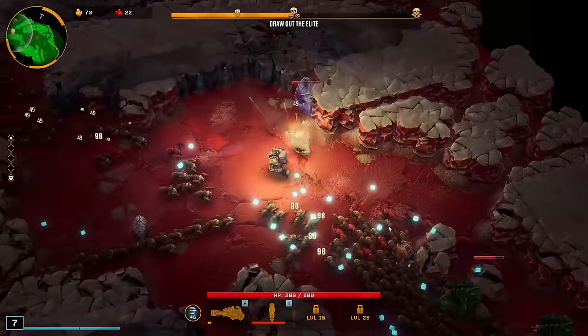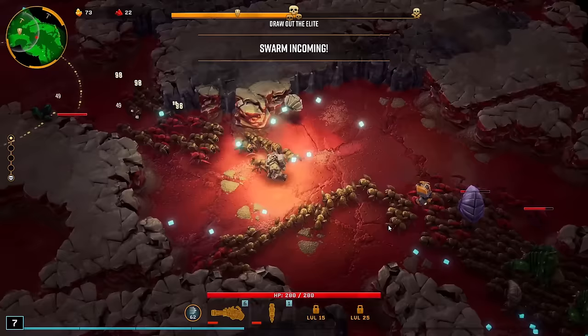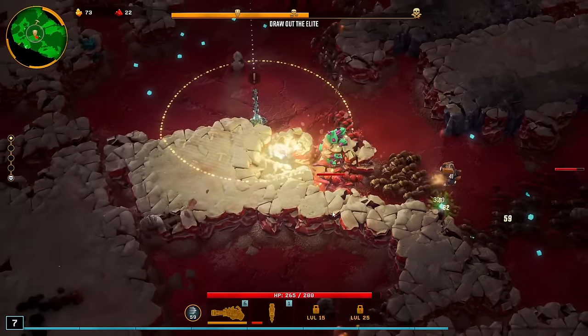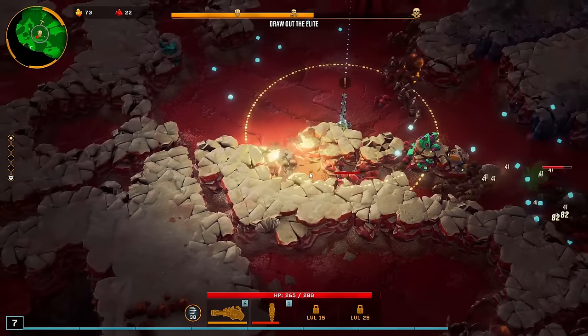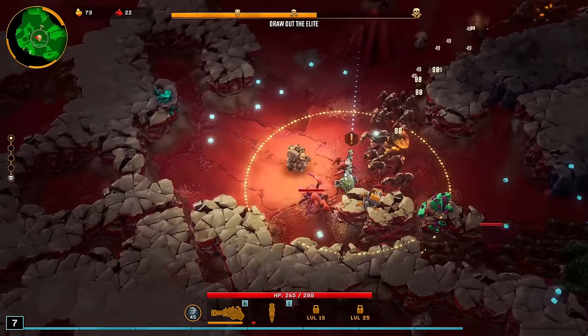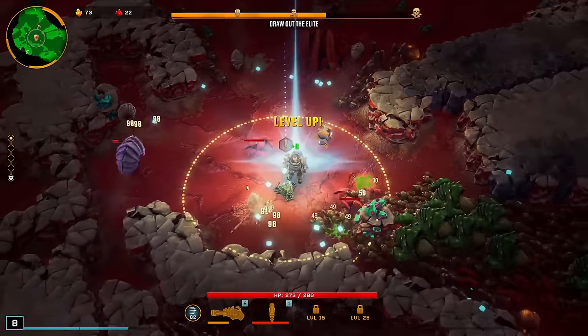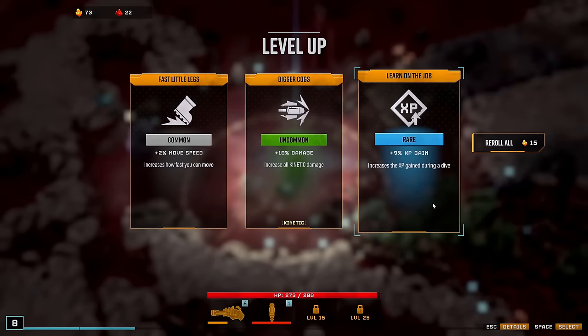Prepare to fight for your life — a big swarm is approaching. But this is already kind of cool though, these two weapons on this class mod, because after every 100 bullets this guy shoots out bullets around him in all directions.